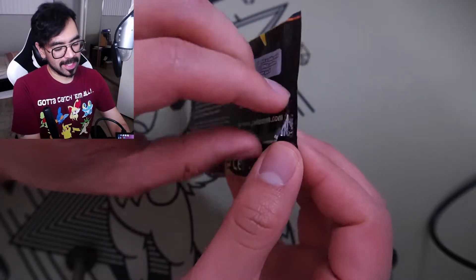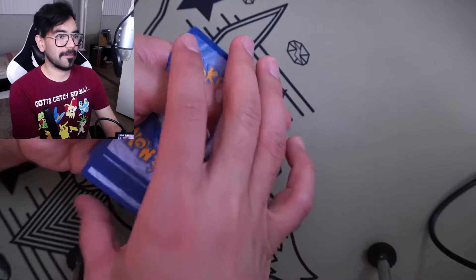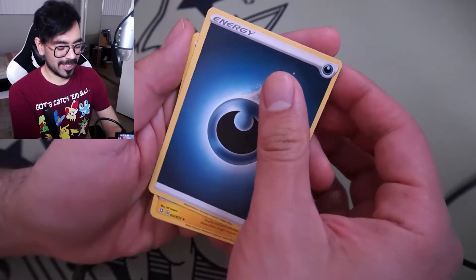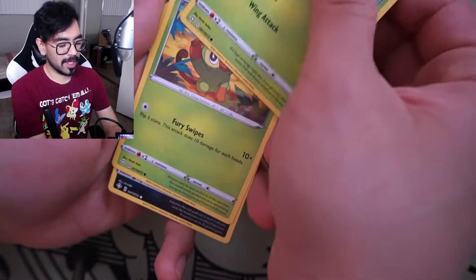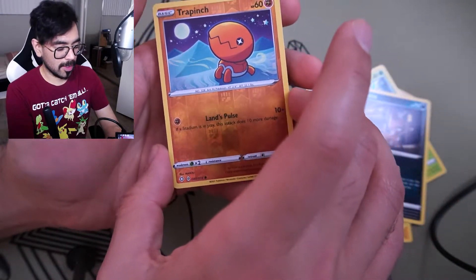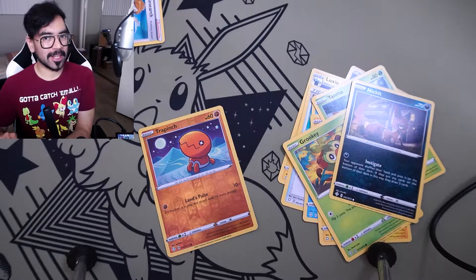Honestly I haven't opened up too many Shining Fates products, so to open up a premium collection with seven packs — these have been really good pulls, really really awesome pulls. Final pack for Shining Fates — let's see where this takes us. I'll say Fire again. Darkness of course. Dark Energy, Luxio, Rusted Sword, Rotom, Chewdle, Morpeko, Yanma, Grookey, Nickit. Reverse Trapinch. And in the back — Professor's Research. Considering how well everything has gone, totally understandable.